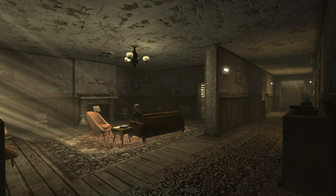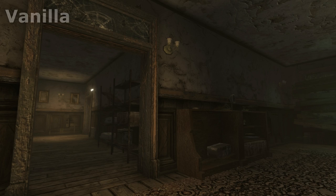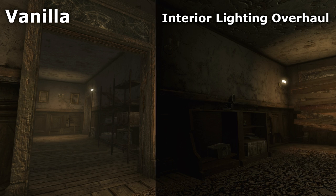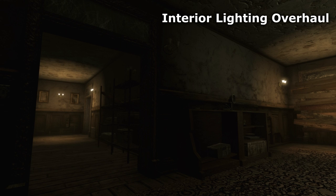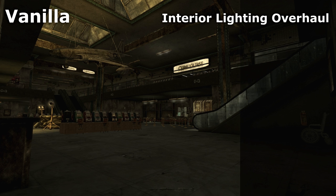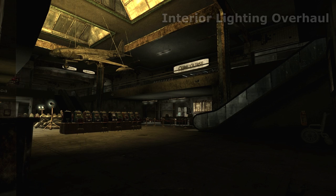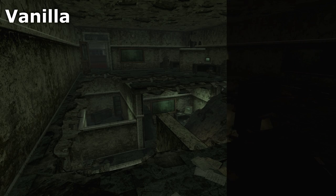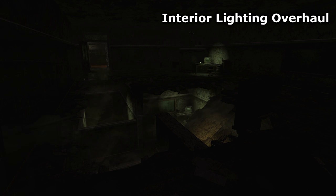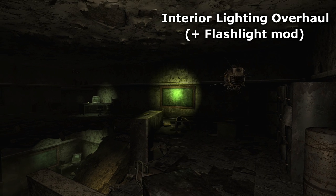One of the mods I could not live without in FNV is the Interior Lighting Overhaul. The lighting in FNV is not that brilliant - it's something that's fairly typical of Bethesda games. The lighting looks a little bland, a little sterile, and not very realistic. It seems to be designed to let you see everything. Even whilst trying to hint that it's dark, it just fails to deliver actual dark. You can always see. You never really need to use your Pip-Boy or any type of light. Cat eye and other types of night vision are pretty much useless - there's no point in them being in the game.